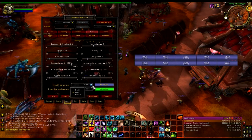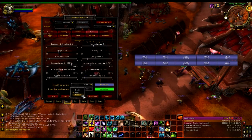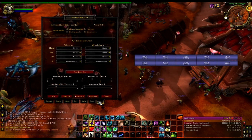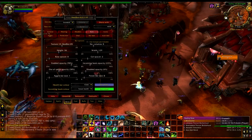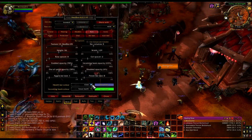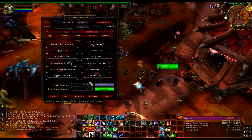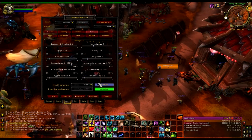Health bar colors — you can color them by health, by class, or custom. I choose by class. Let me disable these for a second so you can see me. If you want to do it by health, they're green, and it'll change to yellow or red if they're really low. I prefer to go by class just so I can see who's who.